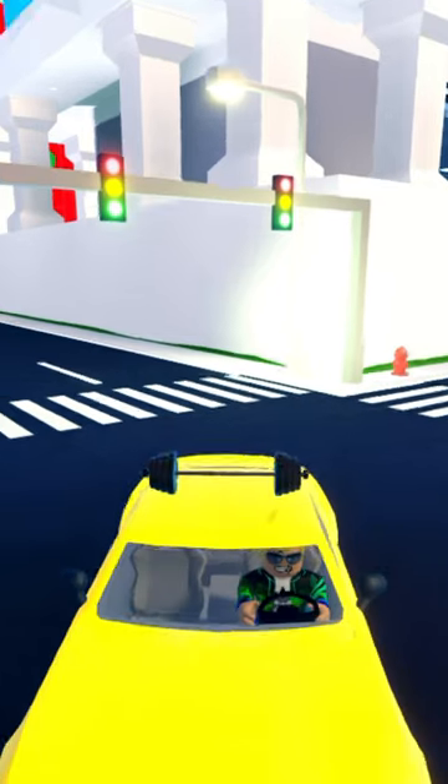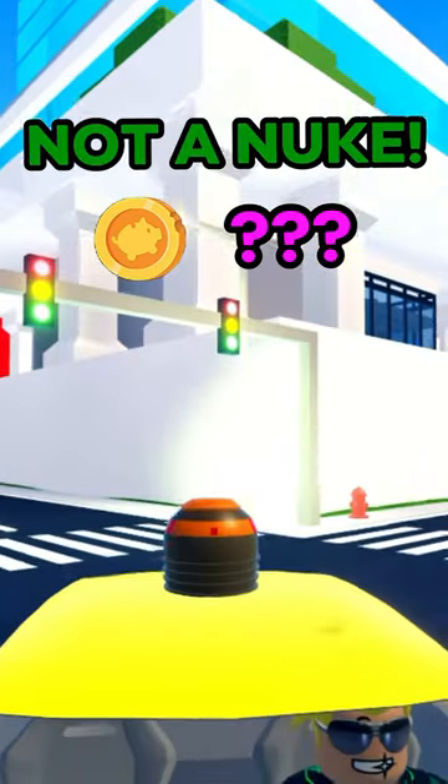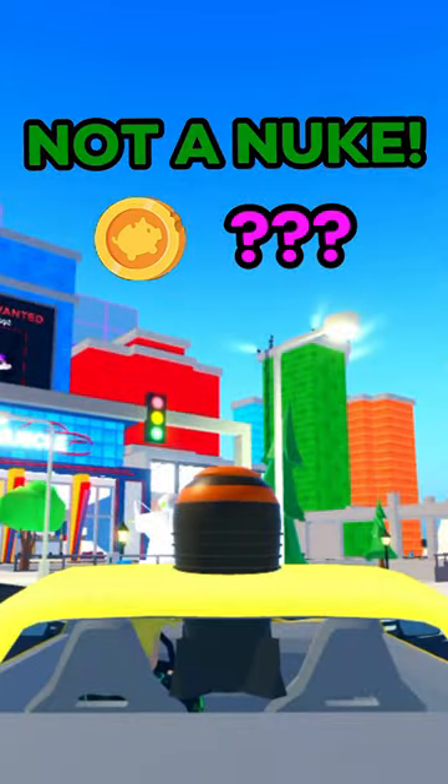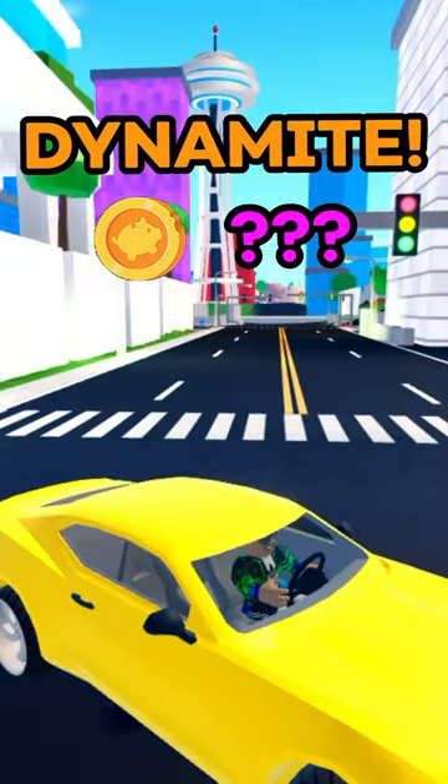For the three that you can't get right now, we've got White Topper, which is the next one to be added to the store. Then the two new ones: Not A Nuke, which is a little bit bugged because it's inside the vehicle, but it's literally just a nuke. And then Dynamite, which is invisible right now — you can't see it — but these will unlock very soon.